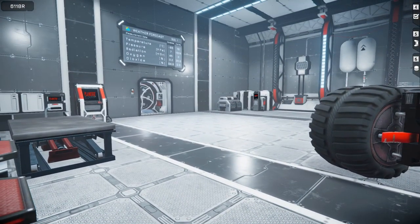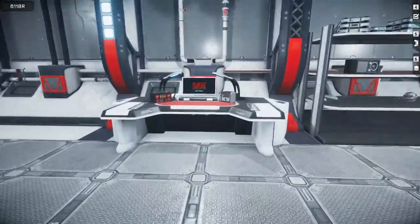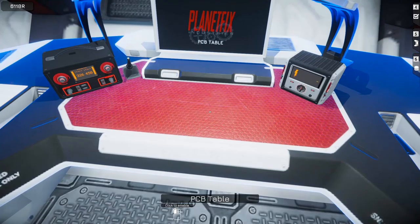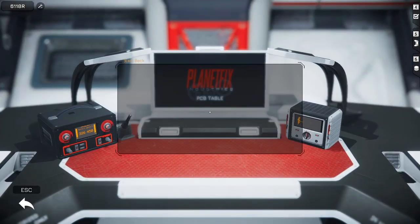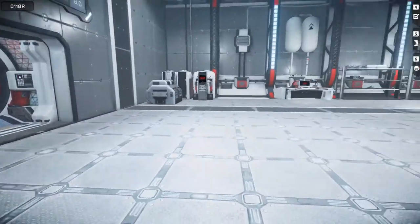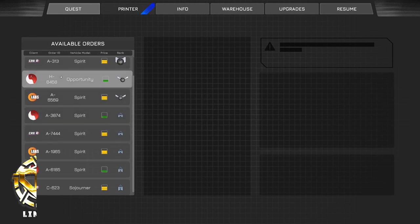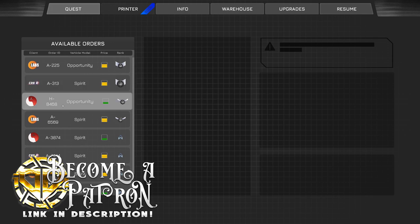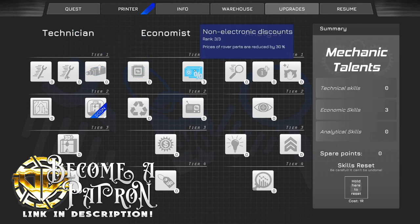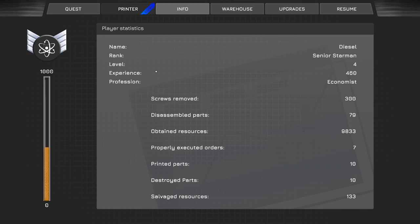The six missions you start off with are tutorial missions - this is how you work things, how you take things apart, clean them, make sure you knock them out. We messed around with the PCB table in the last tutorial phase and it's pretty nifty - you need to fix some electronics. Now that we've done the tutorial missions you hop into your tablet and get a whole plethora of orders. We got the non-electronic discounts and all those parts knocked out so we're getting the full discount.